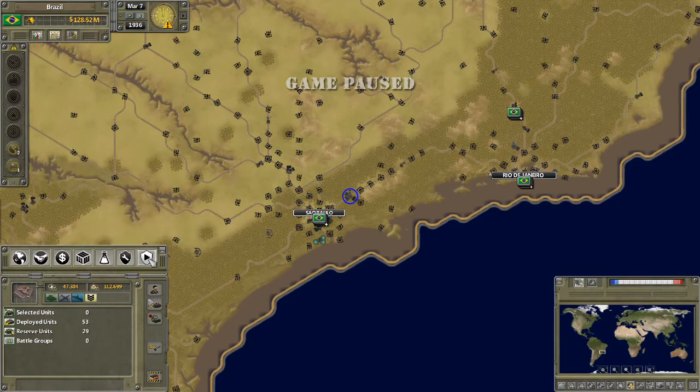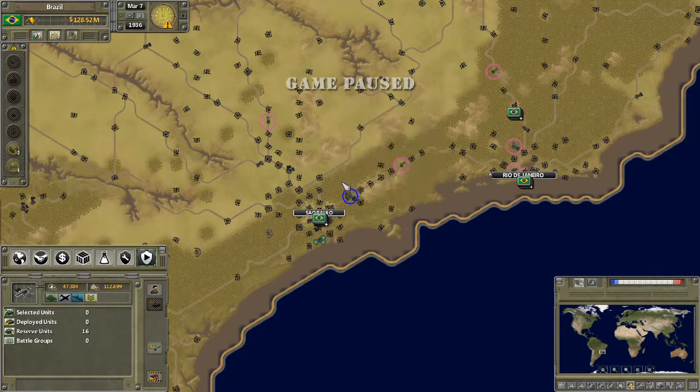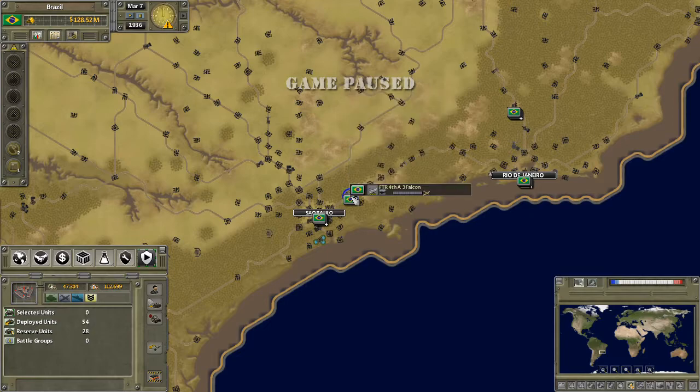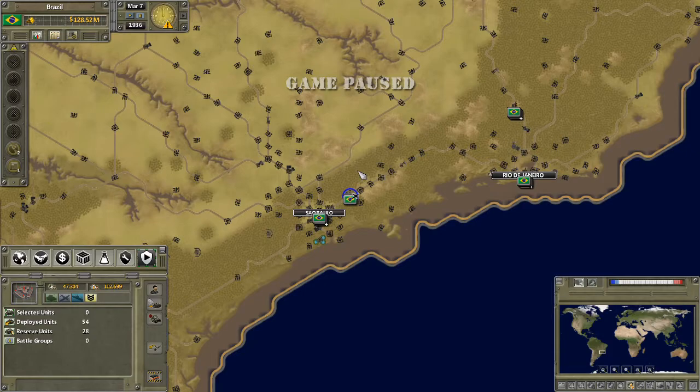Last but not least is the defense tab. This tells you how many units you've got deployed and how many are in reserve, broken down by branches of the army. For example, there are 16 air units in reserve — if I select a specific air base it shows the four which are located there. If I choose deploy, the unit would appear there, but I can choose instead to put it into reserve by giving that order.